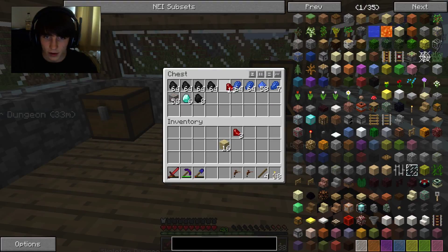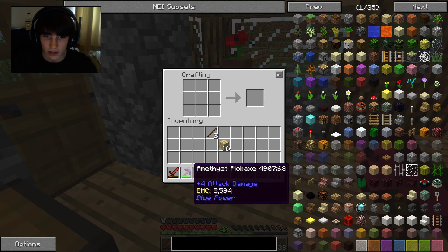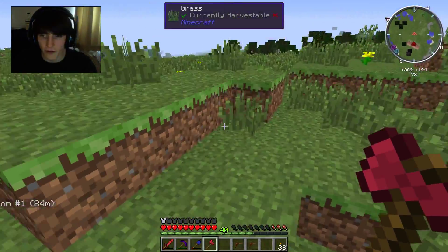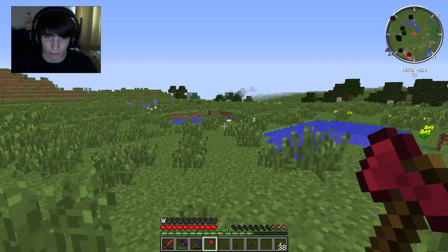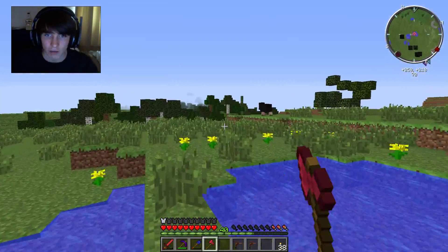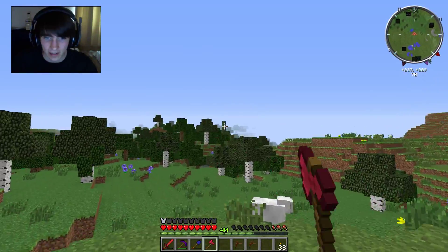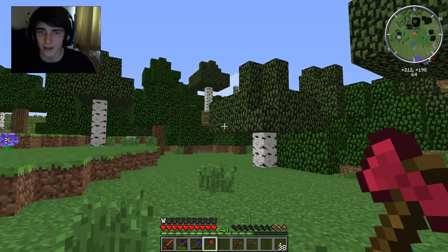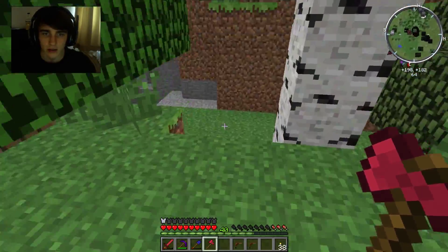Now these are rubies - you find rubies just down in the ground. The tools you make from rubies have the same efficiency as an iron pick but the durability of a diamond pick, I think. So they're very worthwhile making, especially since there's not really a lot you can do with them aside from making the tools. Right, so now what we're going to do is try and find a rubber tree. Rubber trees are very distinct in appearance - you can tell them by the little two or three blocks of leaves above them, and that's how you can tell if a rubber tree is present.